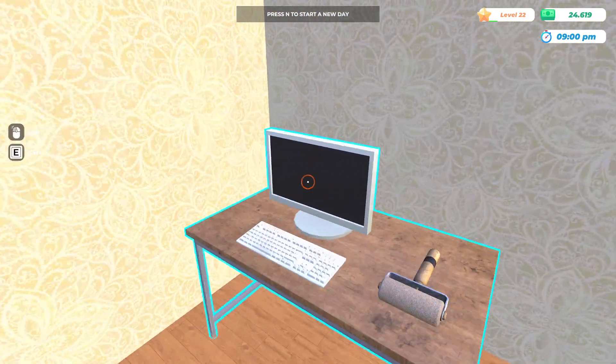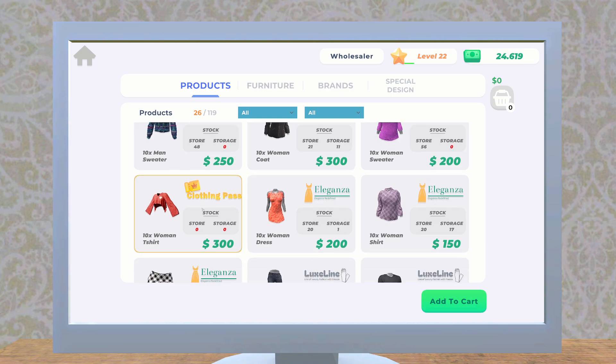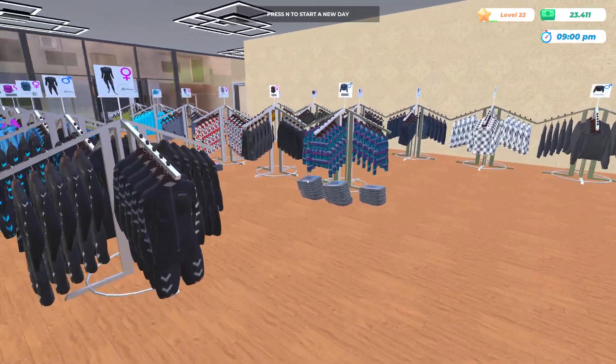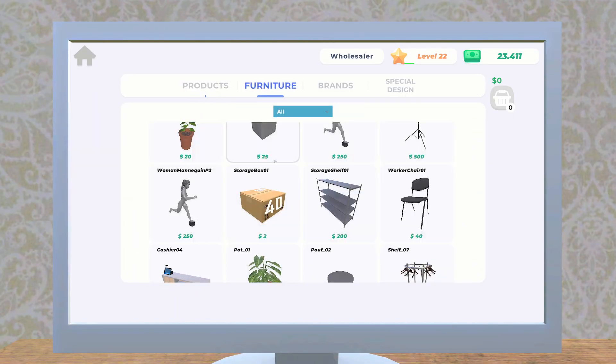What I want to do now is go here — Wholesaler, Products. One, two, three, four. Bring this right here. Do we have space? We do not have space. Oh my god, I'm doing a bad job here.